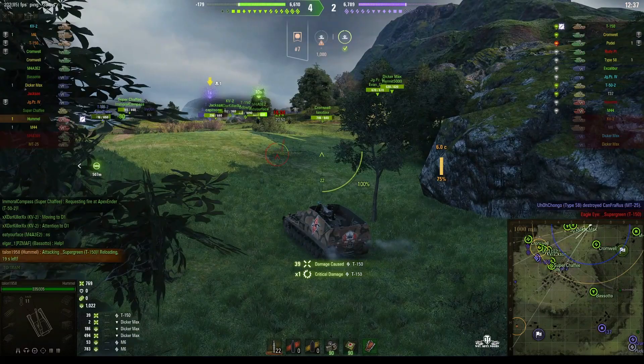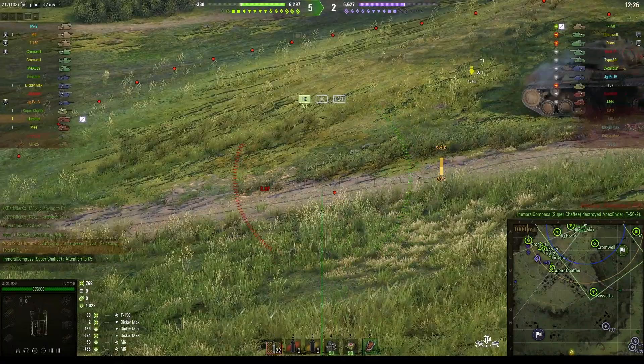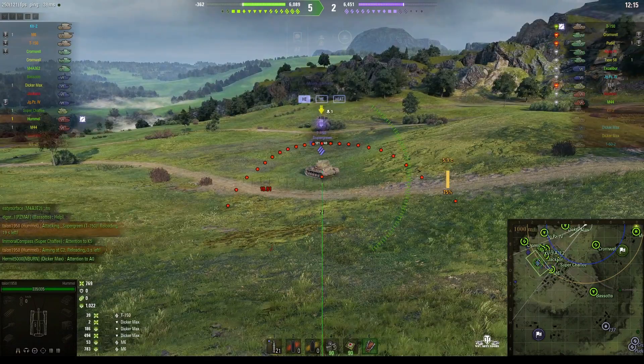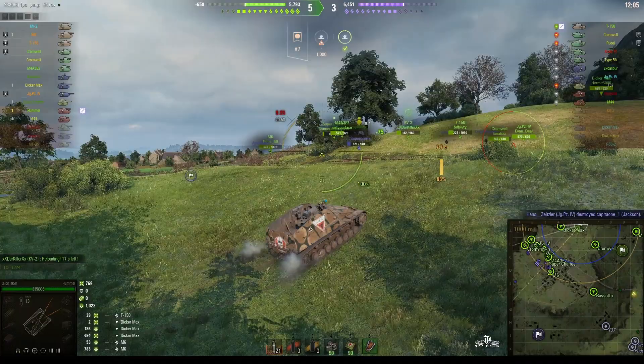He landed the shell in front of the T150 but still got 39 hit points of damage. He might get some stun assist if he gets hit in the meantime, but it doesn't look like it. Going for the T150 again. Oh, he just got hit by the M44, so the M44 will like it if this shell lands on him. Actually he only got a critical hit — he damaged the track. If that shell had landed on the T150, the M44 would have got some stun assist off that.